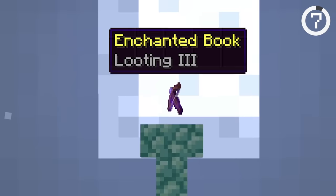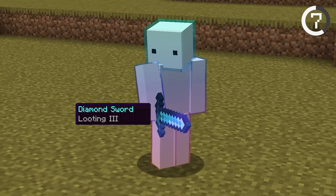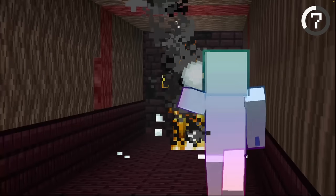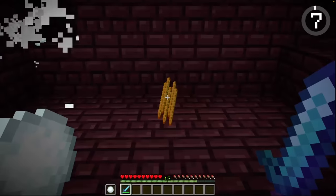There's a way to have looting bows in survival. It's impossible to put looting on your bow normally, but if you hold a looting sword in your main hand and a bow in offhand, the looting effect will apply. What's crazier is that the looting glitch also works with snowballs, so you can get extra blaze rods in the nether.